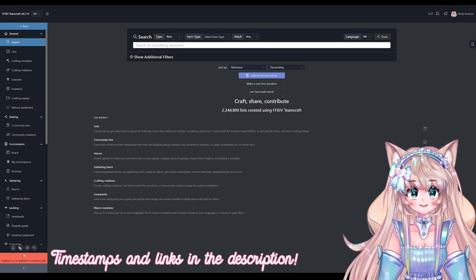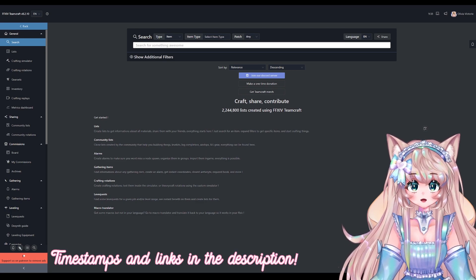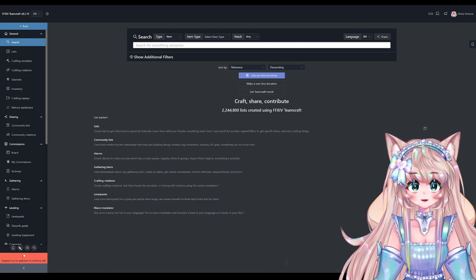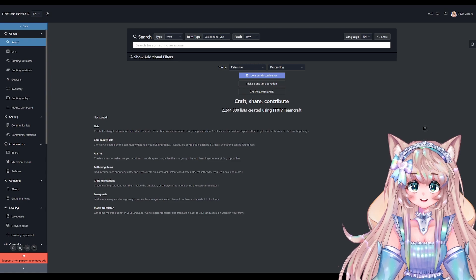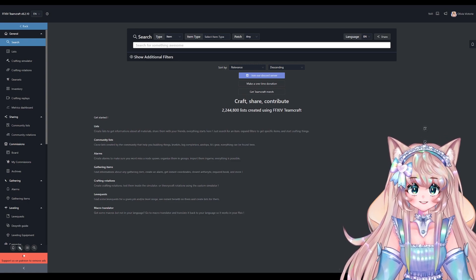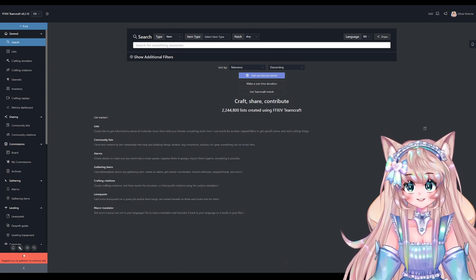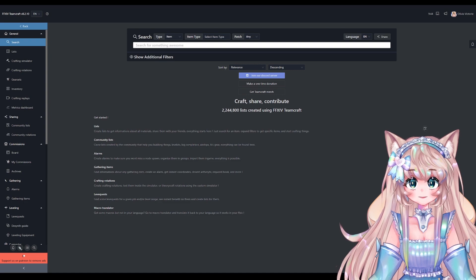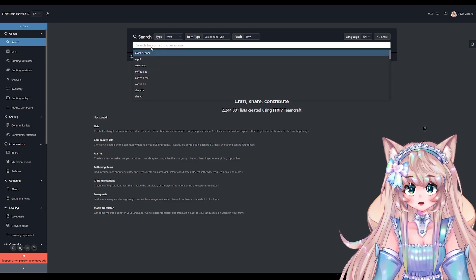I'm using the desktop version, which I'll put a link for, or you can download it here. You can also use the website version and visit there — all links and stuff will be in my description. There's a lot here and it might look a little daunting at first, but everything is already neatly organized.